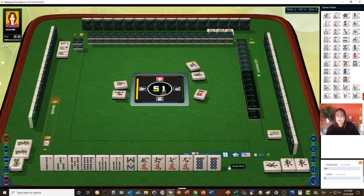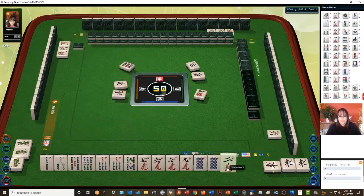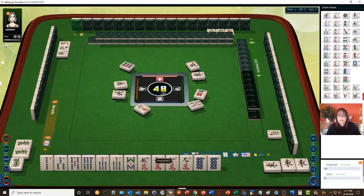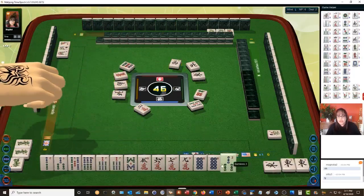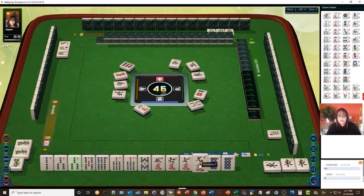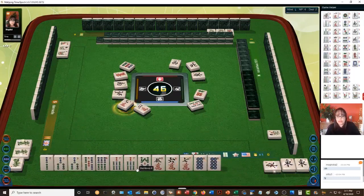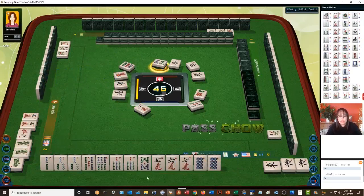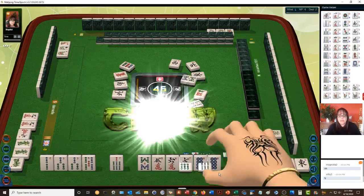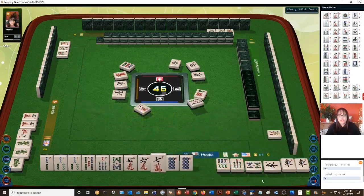There's no seat point for your seat wind, or a pung of the wind of the round — that's not in this version. Let's focus on bams. We have a pair, a chow five-six-seven, and potential for an open straight. Let's work on bams and try to build that open straight. We need a one-bam and a four-bam. We can chow that. We need a seven-eight-nine.